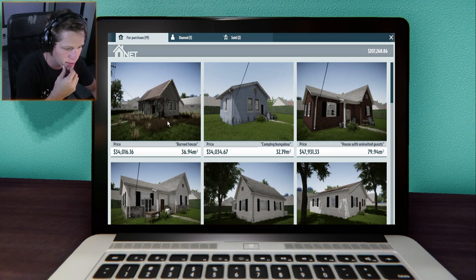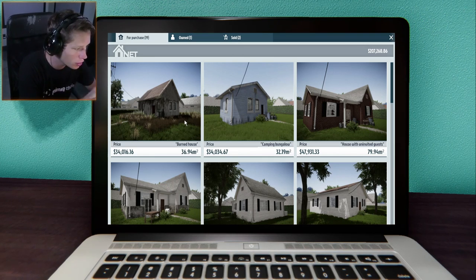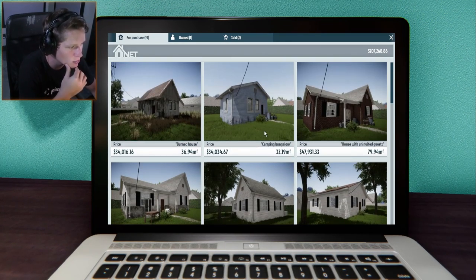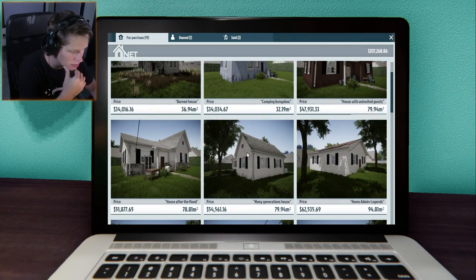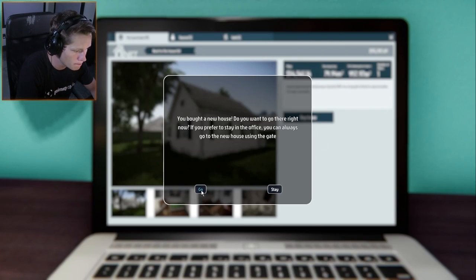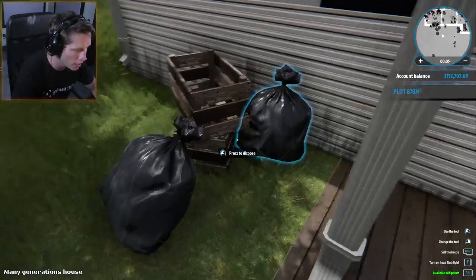We bought one house before — it was around this price in May, maybe a little bit less or a little bit more. Just a little beat-down house, a piece of crap. So we're going to move up a little bit. There are a lot of houses here. I'm thinking we might pick houses that are kind of in the same realm — like the house with uninvited guests, house after flood, many generations house. I kind of like that brick one too. Let's do the many generations house. It's got almost 80 square meters. This place is beat up — a sturdy house from the 1930s with a large plot of land, a great location for major renovation. Let's go ahead and buy it. Holy cow, this thing has seen many generations, so we're going to have to do a lot of picking up.